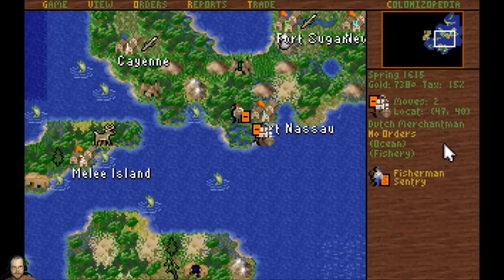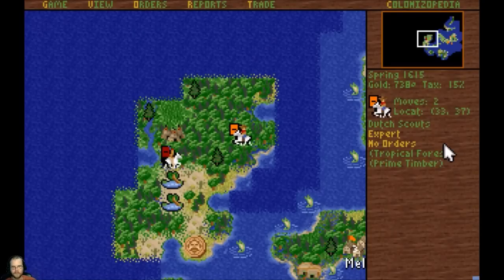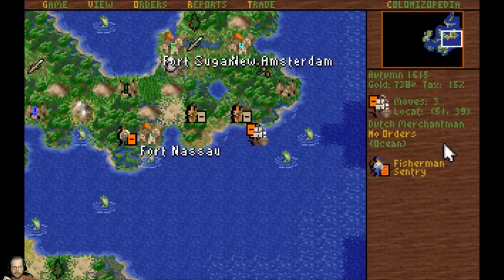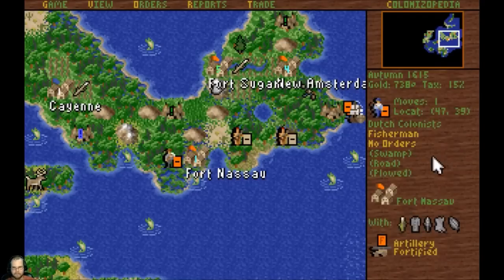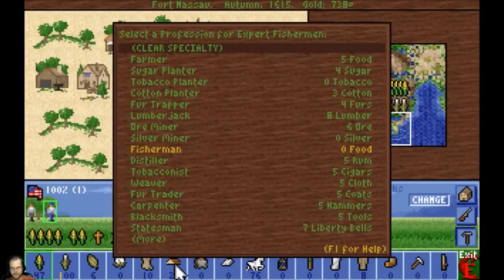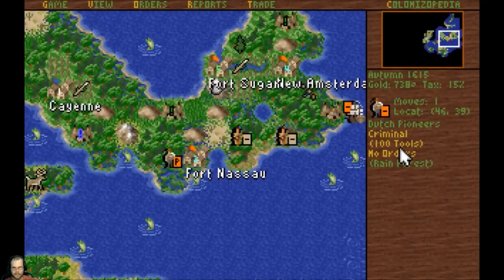Hop in there. Did you plow that yet? You did plow that, didn't you? Nice. Let's go ahead and keep on plowing over here. What else can we explore over here? 700 gold - we still need a lot more than that. Lots of Apache with muskets that I sold to them. I thought it was okay though because this gave me a lot of money for that - I think it's worth it.